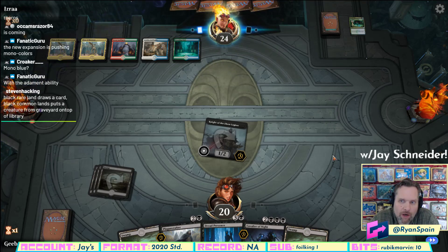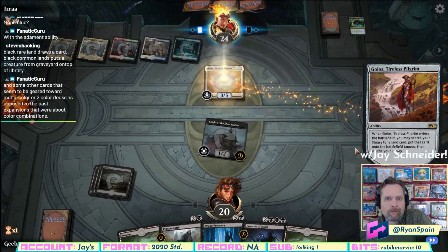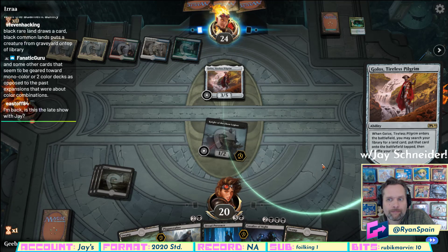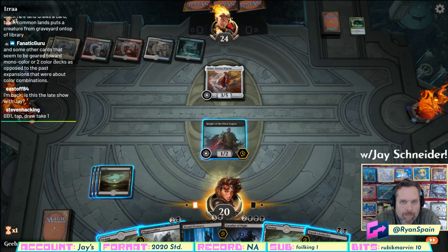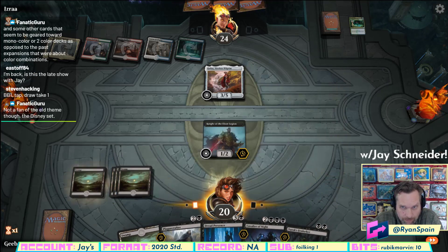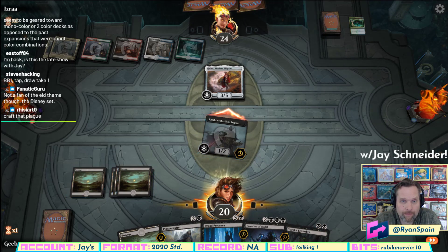A viewer comments about the black rare land from the new set. Jay confirms it draws a card but you take one life — classic black card draw with pain — noting the new set has a cycle of mono-color rare lands.